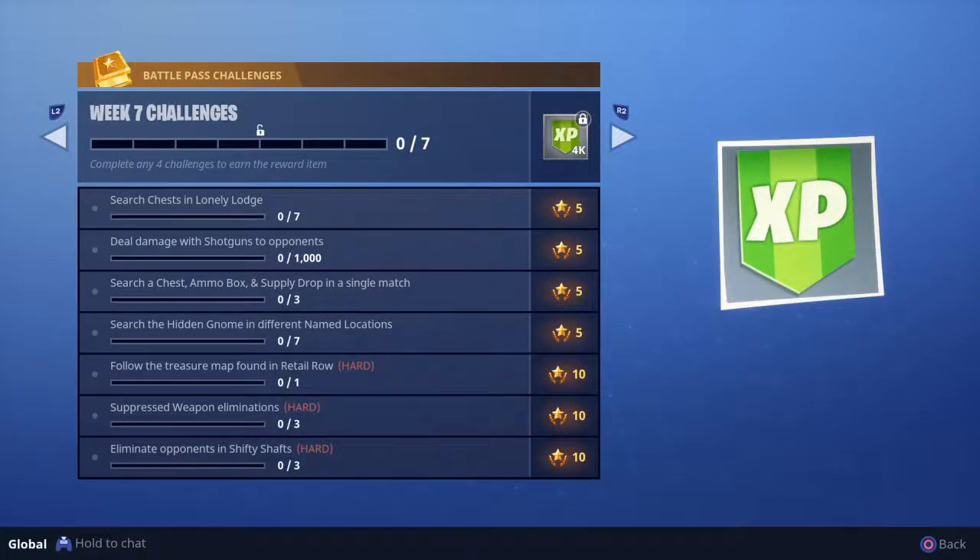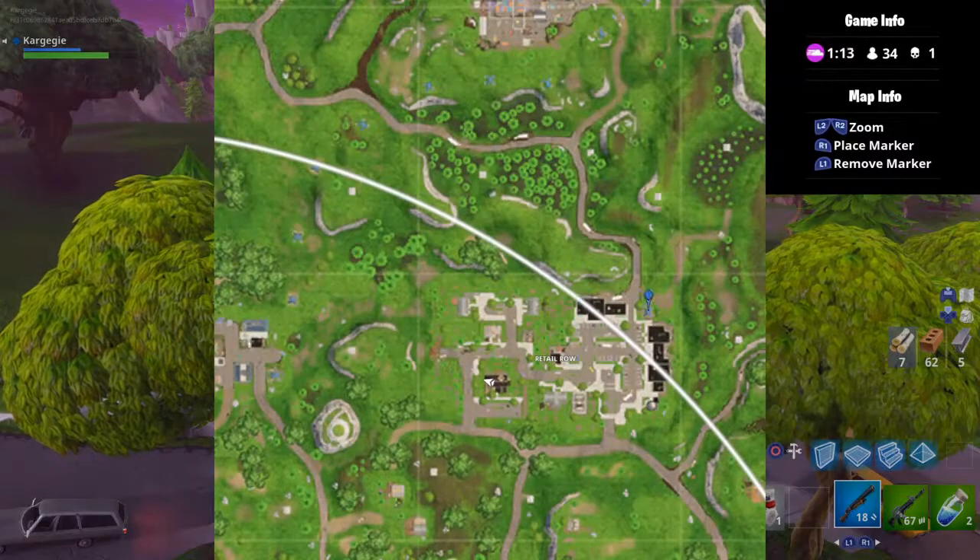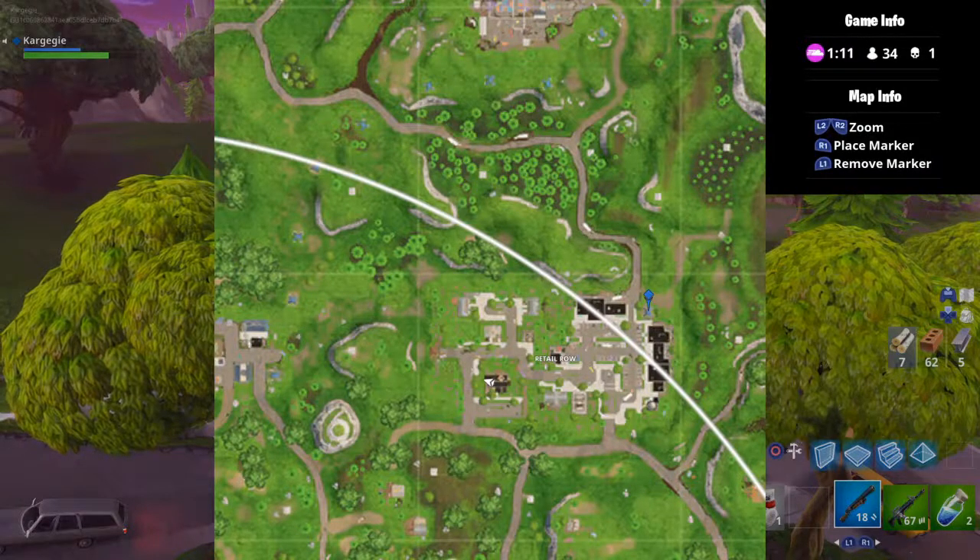Hello everybody, I am Insomniac Maniac and I'm going to help you find the week 7 battle pass challenge: follow the treasure map found in Retail Row. Let's start right away. First of all, let's find the treasure map in Retail Row. As you can see on the map, I've marked the place where the treasure map is.